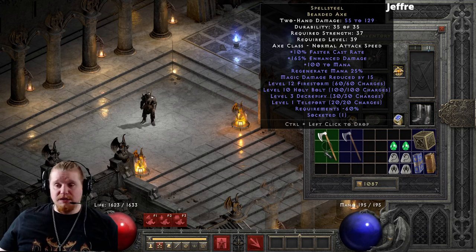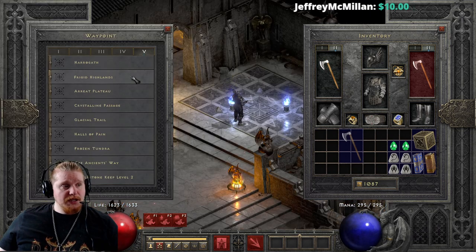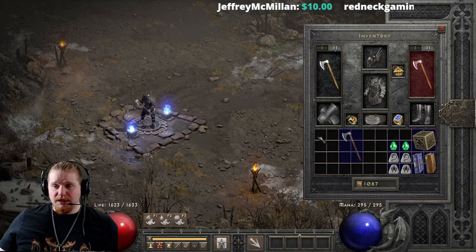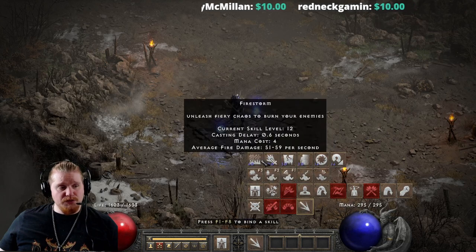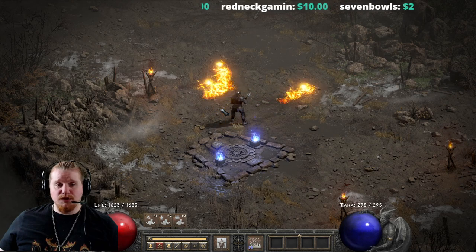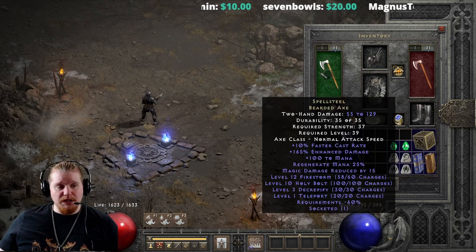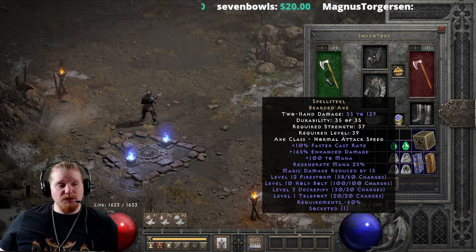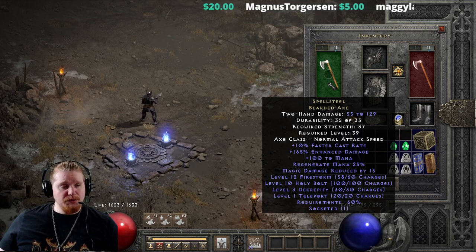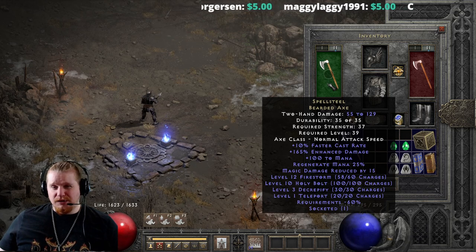Then we have these crazy charges. The weapon has a whole bunch of charges on it, and they all do various things. Some of them seem useful and some of them not so much. Like the level 12 Firestorm — I'm not really sure how that would ever be useful. Firestorm is not really that good of an ability to begin with. It doesn't go very far, and at level 12 it only does like 51 to 59 damage. So even at level 39, when you put this on, it's just not going to be very useful. You could synergize it on like an Elemental Fire Druid, but at that point, wouldn't you rather just be using the native skill?